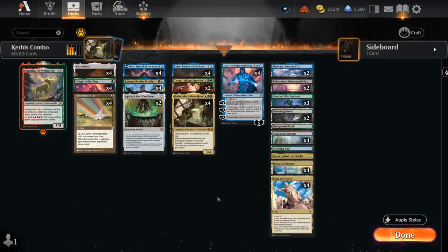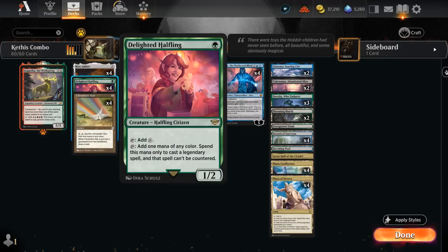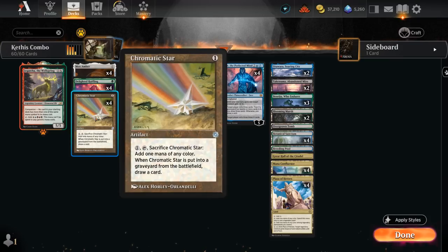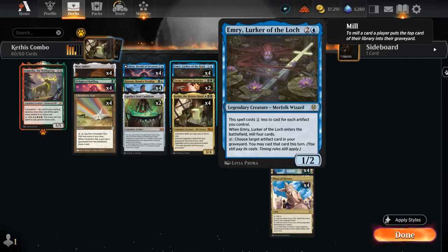Let's take a look at some of the other cards in the deck. At one mana we've got Delighted Halfling, also very nice against counterspells — making our legendaries uncounterable — and can also potentially fix your mana to play Kethys, since we don't have a lot of white mana in our mana base. Then a Chromatic Star, also very nice alongside Kinnon, as it will make an additional mana when we sacrifice it in addition to drawing a card, and also very nice to loop with Emery so we can keep drawing cards turn after turn — it also discounts Emery so we can get it down faster.